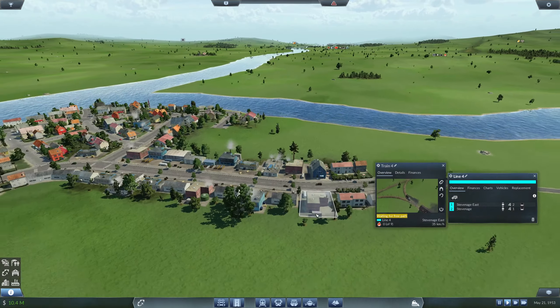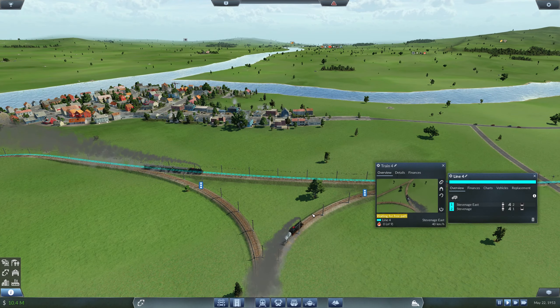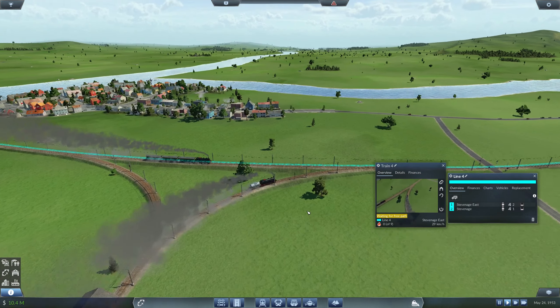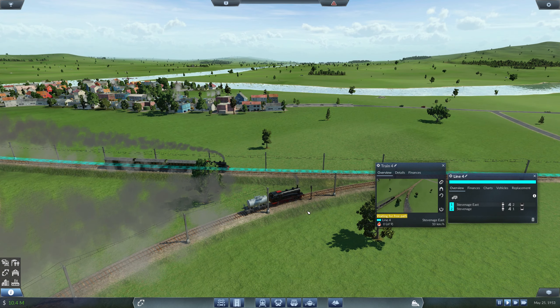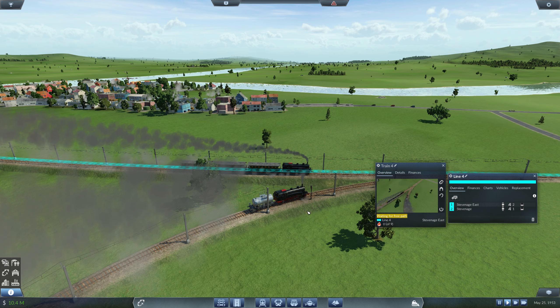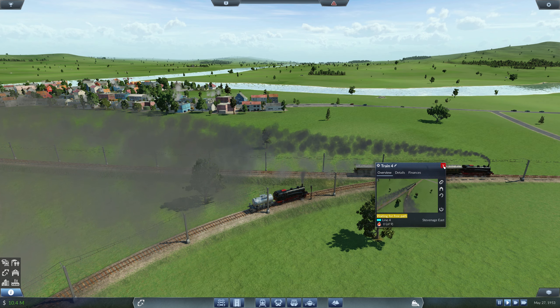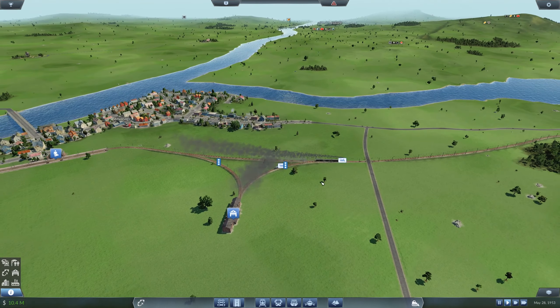This is where they might have an accident because two trains are coming in, but there are signals there so we should be okay. That's working — though I've actually got the same train type as the one on the passenger line, but passengers seem okay.